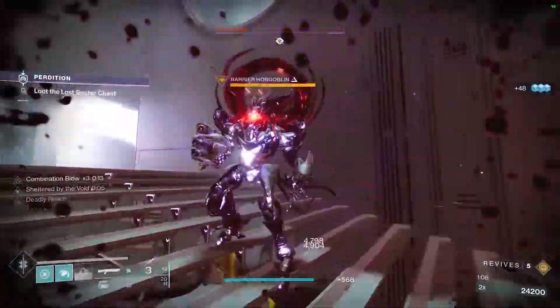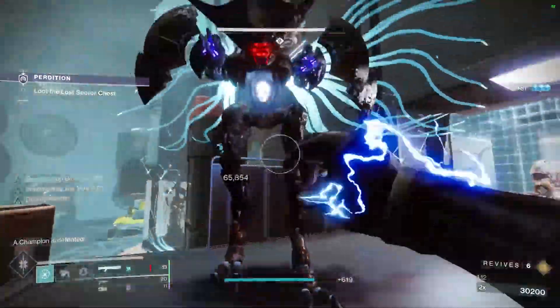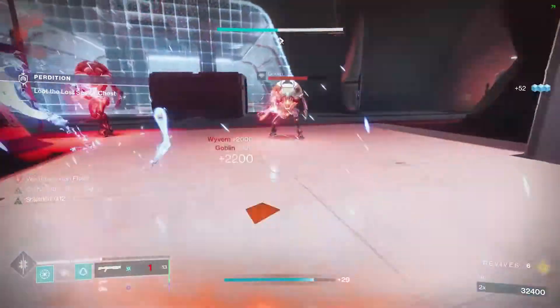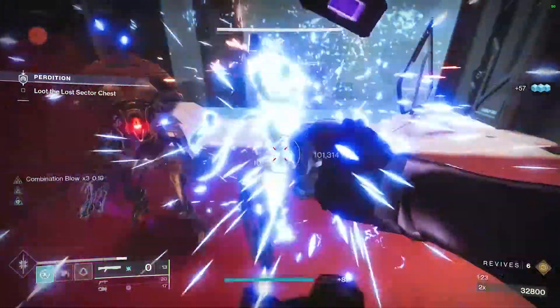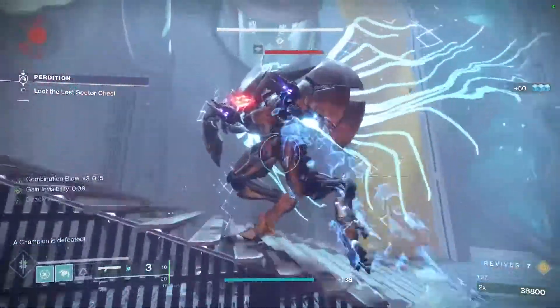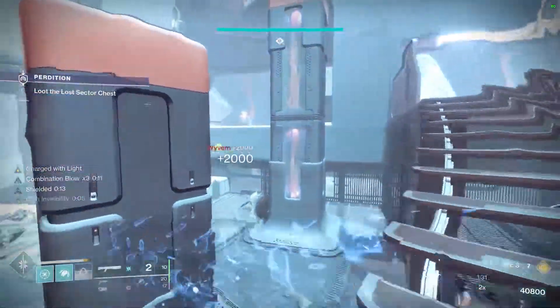We're going to deal with about two spawns. I see one up here, and what I'm going to do is one-shot the champion and finish him. This will give us the overshield plus the treasure chest, which will make that turn back. And I get the overshield again.